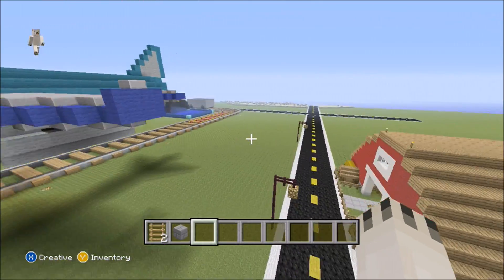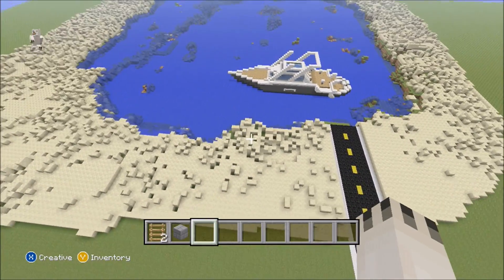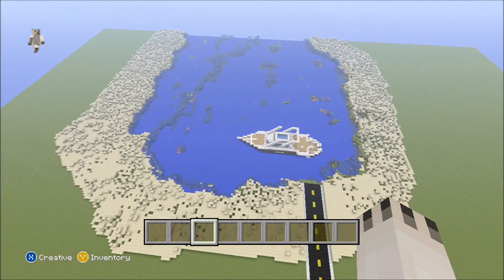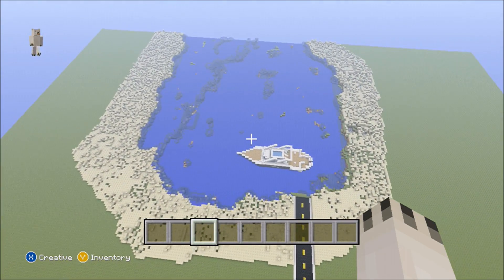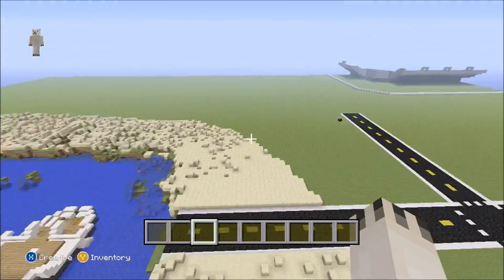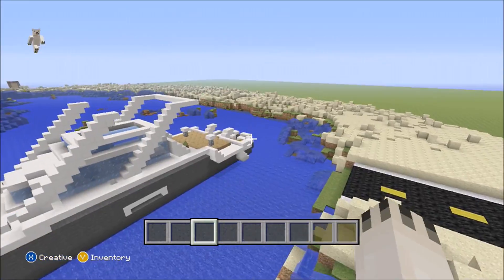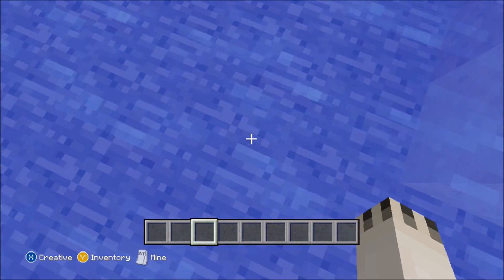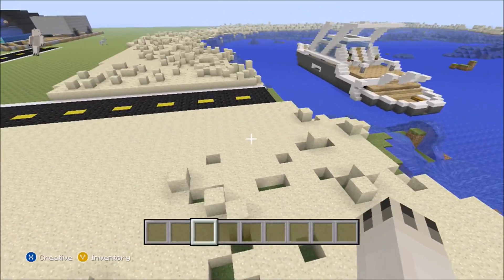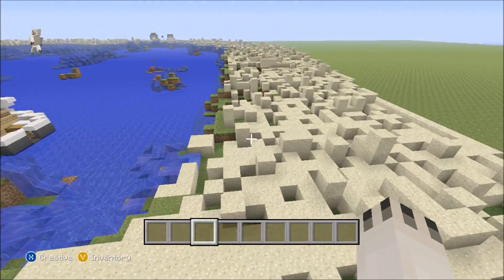Right here we have the beach and the lake. From a bird's eye view — honestly this was the most annoying part of the whole world. It started as plain grass. What I did was scatter TNT all over, blew it up, and put some water in. I couldn't make it that deep because on a flat world bedrock is really close to the surface. It was a pain to put all the sand down.